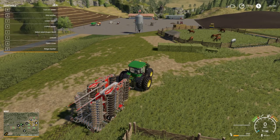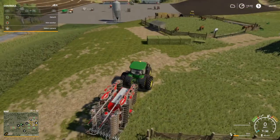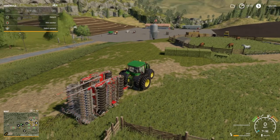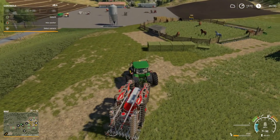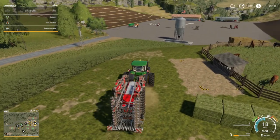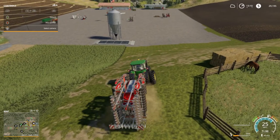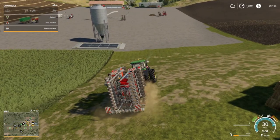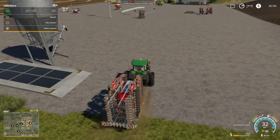Welcome back everybody to Farming Simulator 19 here on Raven Fort 19, your host Mr. Blue aka Tommy Miller. I stopped here to pick up the two seed pallets that were here and it put me up to almost 3,000 liters. All the harvesting is done — I went ahead and did the oats off screen. Sorry about that folks, I just get carried away and love driving the combine.